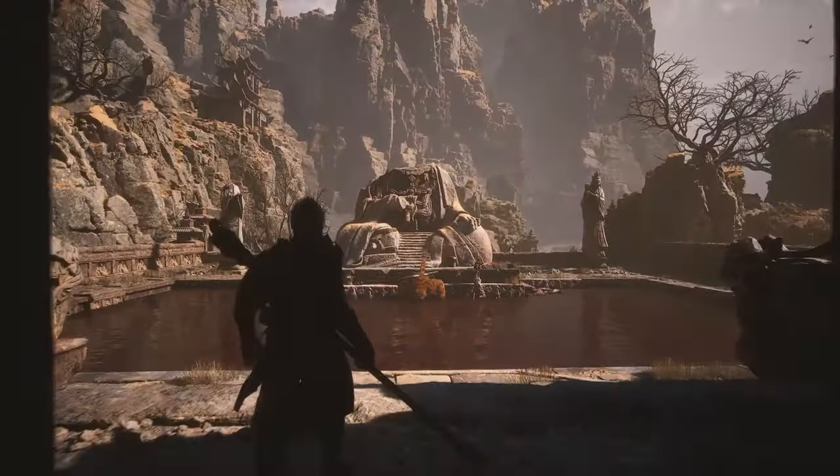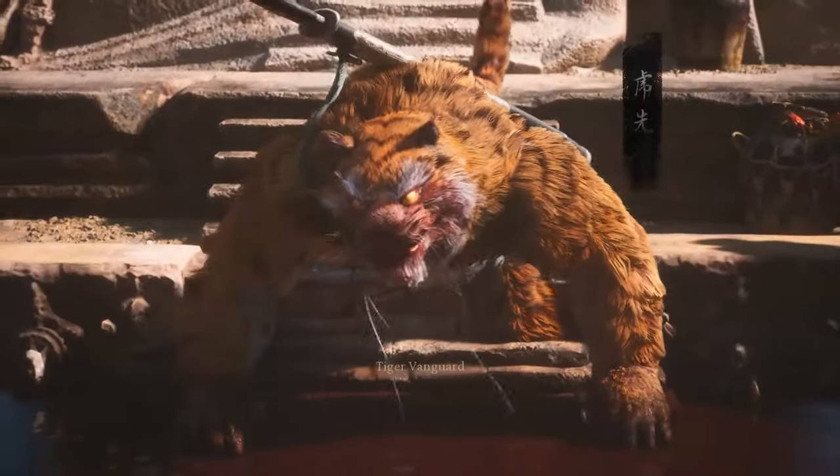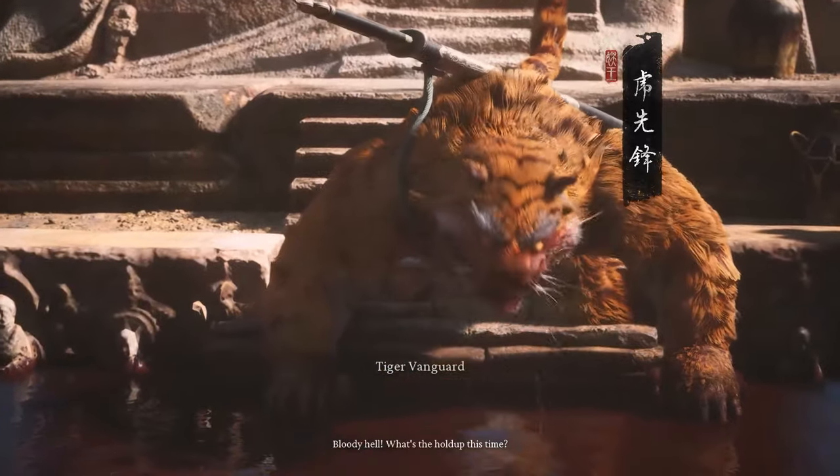The other similar key item is the Keeness of Tiger, which can be obtained at the Crouching Tiger Temple by defeating the Tiger Vanguard boss.